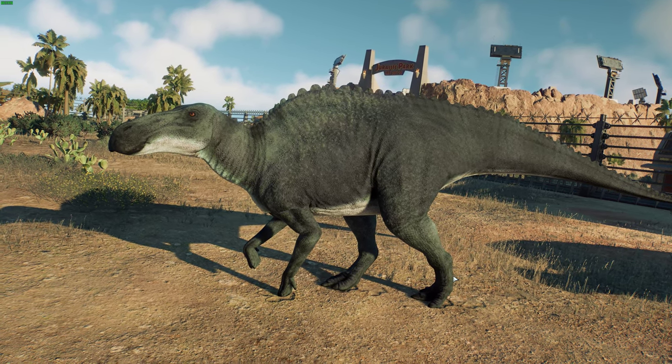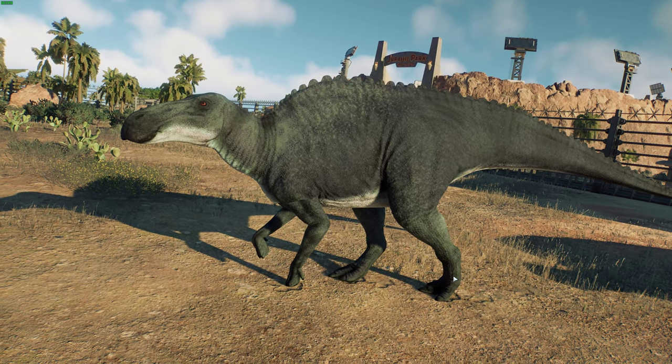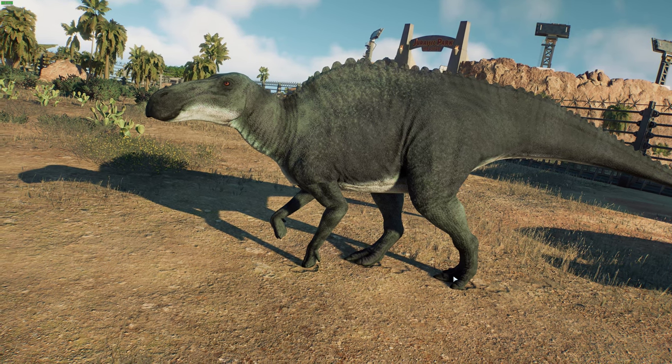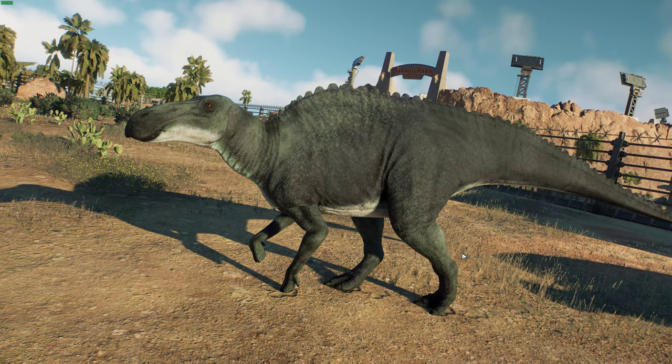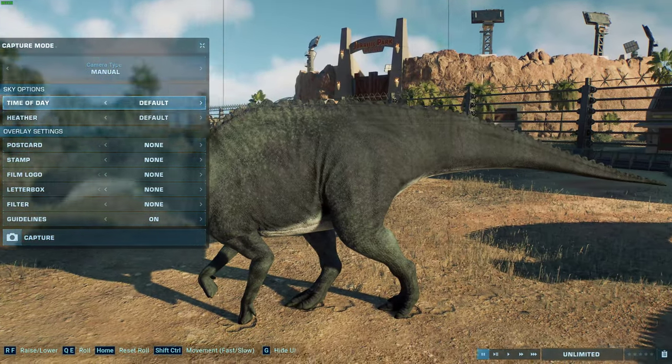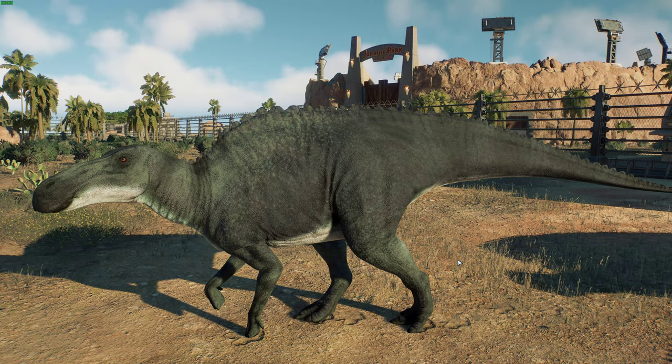These guys have a very complicated taxonomic history — described under many different genera. If you've heard of Trachodon, Hadrosaurus, Anatotitan, or Anatosaurus, these were all involved. Anatotitan from Walking with Dinosaurs was actually annectens, which is interesting. It was first described as the holotype Anatotitan in 1882 by Edward Drinker Cope. It was originally conceived as a semi-aquatic animal, but we know it would have lived with T-Rex as well. We've found preserved mummies of annectens showing it didn't have the comb and actually had two nails very similar to hooves on ungulates today.